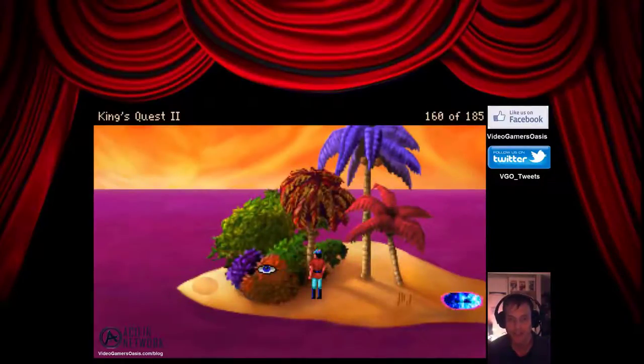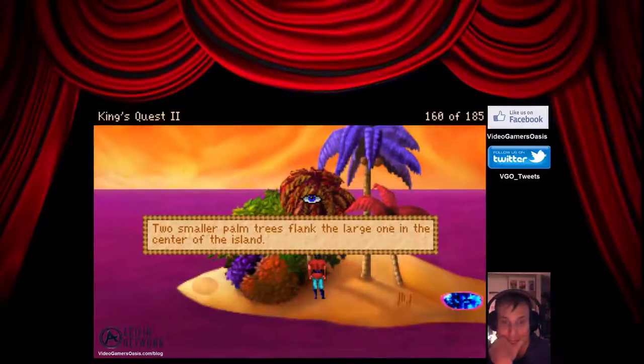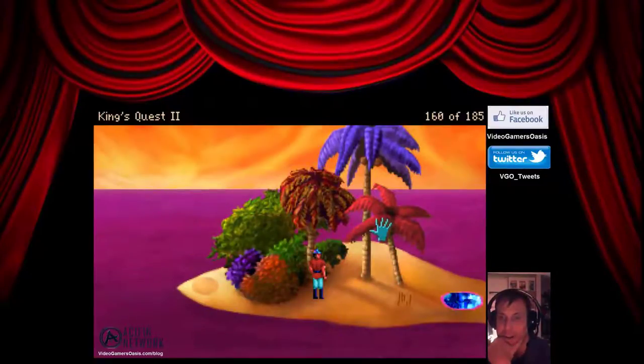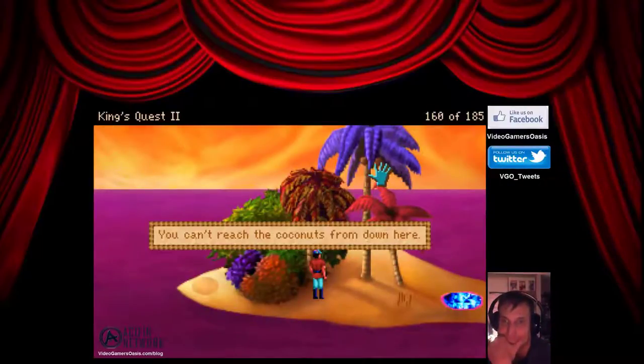What else is here? The strangely colored bushes also grow here on the smaller island. Two smaller palm trees flank the large one in the center of the island. The two smaller palm trees aren't really tall enough to be worth climbing, and there is nothing in them you need.